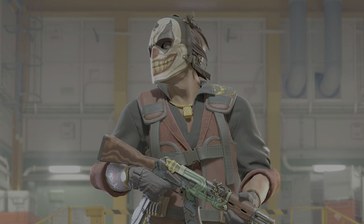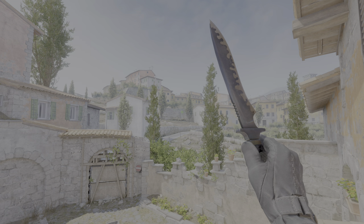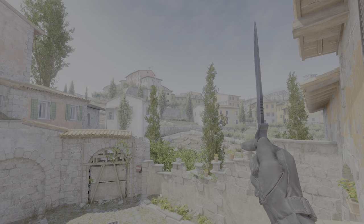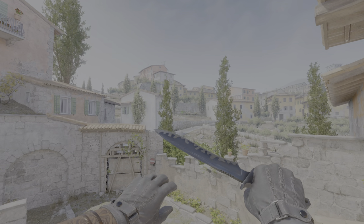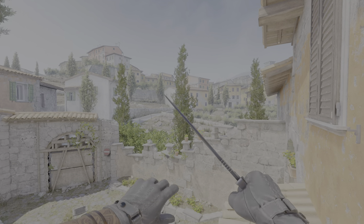For the B tier, we start off with the Classic knife, which I think is so cool because along with the Butterfly knife, it's one of the only knives with an idle animation. Just the lore behind it — it was the knife from CS 1.6. It's got the rare inspect where it flips. I've had multiple Classic knives and overall it's just a W knife.